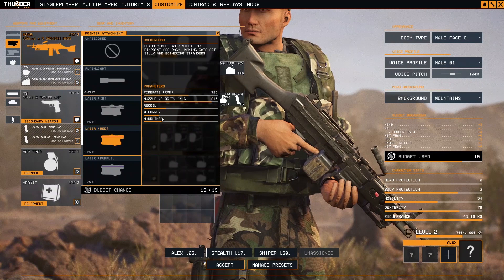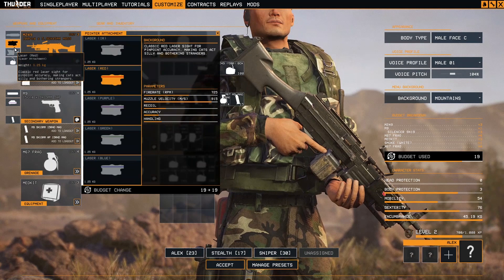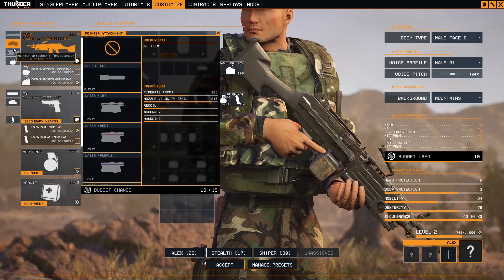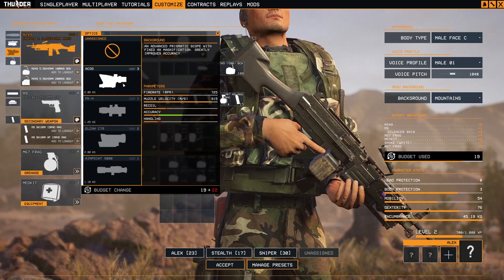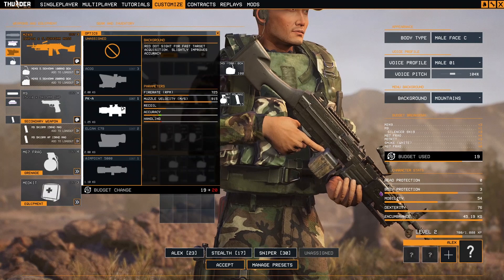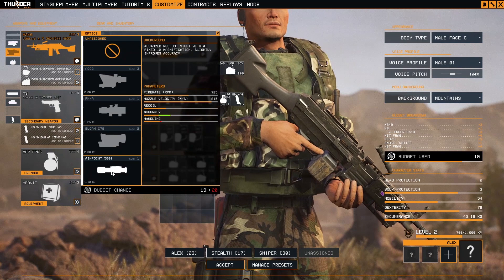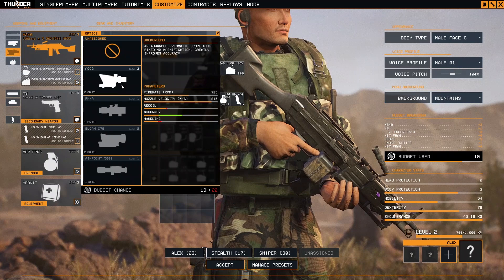But with the laser I can see some improvements. If I attach a laser it will give me some accuracy, so let's use the laser. Very important — use a scope or a red dot sight. With magnification, the accuracy is increased. An ACOG is better than the Elcan C79, so let's use the ACOG.